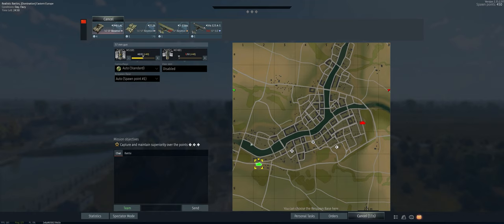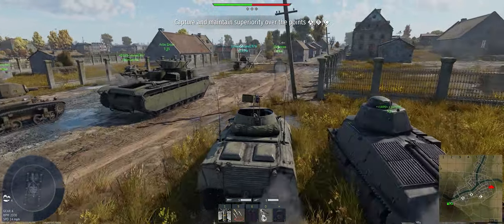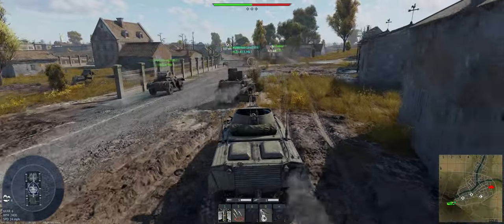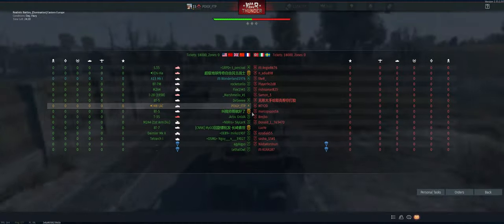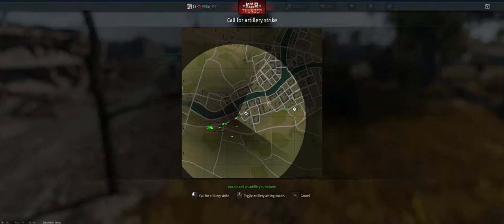Alright, the map's Eastern Europe. We're going to try to grab a point on C as early as we can. Sometimes with this fast vehicle it's worth going to B, but we're not going to try it this time. Let's see who we're up against — Germany, Italy, and Sweden. Let's go get some arty, even though it's early.